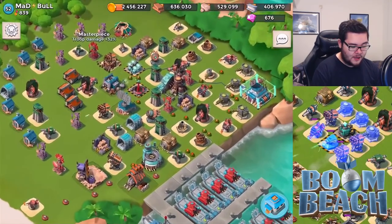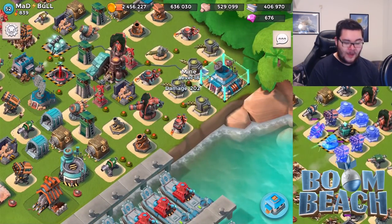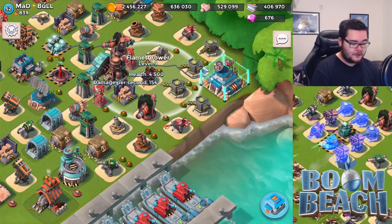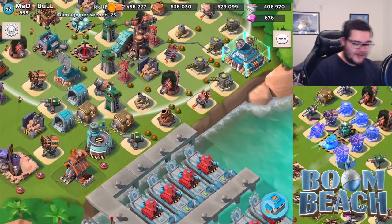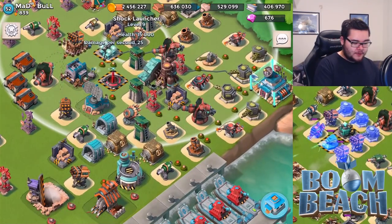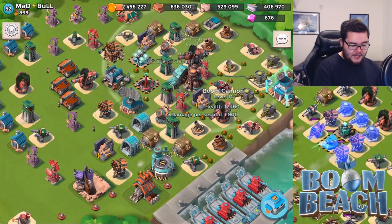Let's go over the base defense. You have your shield generator here, so you don't really need to focus too much on the warrior attack strategy. Obviously you might still get wiped out, because your flamethrowers honestly are not that high level — that's a minor point of concern. The shock launchers do reach though, so that's a good thing. You are upgrading your rocket launcher here, the other ones are maxed out, that's good. The boom cannons seem to be maxed out, which they are.